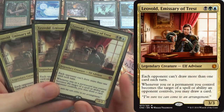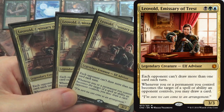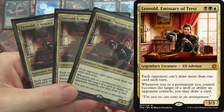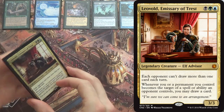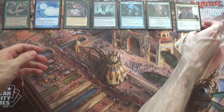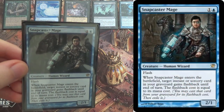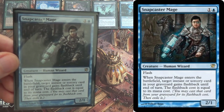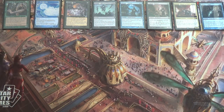Next we have Leovold, Emissary of Trest. Fair decks in the format kind of can't beat this card. Each opponent can't draw more than one card each turn — they get to draw one on your turn, one on their turn, that's it. And whenever you or a permanent you control becomes the target of a spell or ability an opponent controls, you may draw a card. This even works on Strip Mine and Wasteland. It's expensive and it's legendary, so I'm only running three. And then we have one Snapcaster Mage — just a Blue Doom Blade that gets back any of the cards you're about to see. It's utility and it also serves as an alternate win condition.